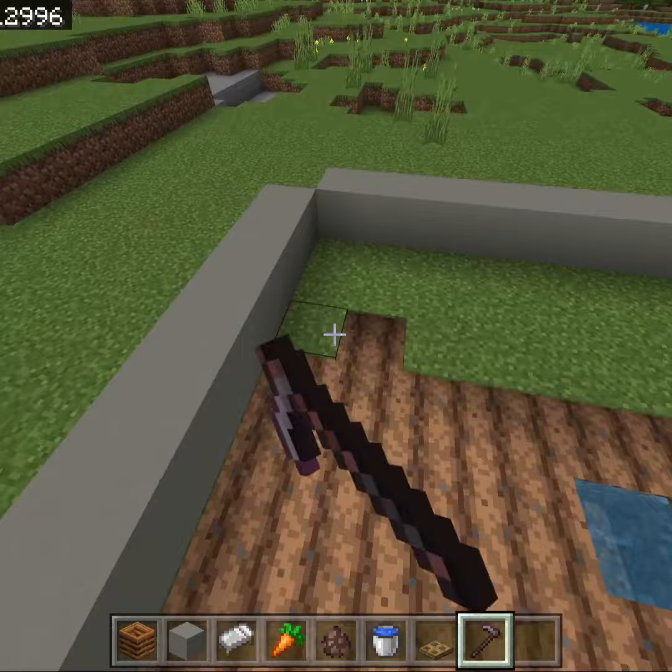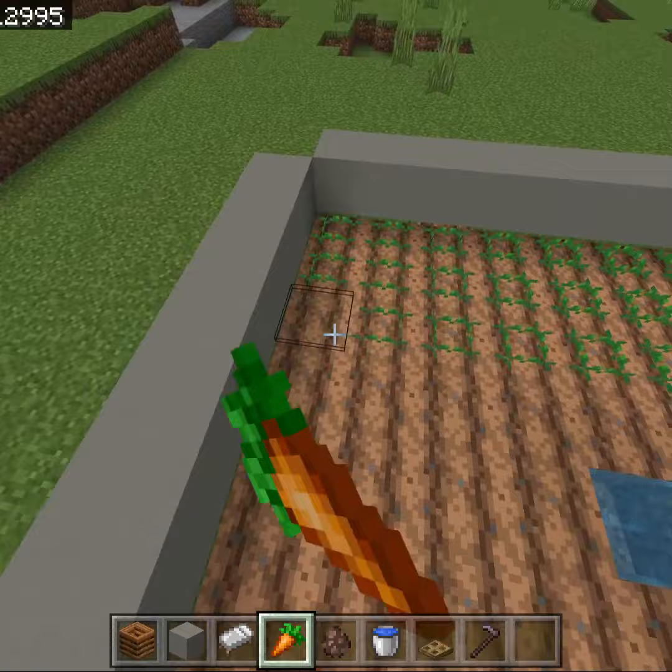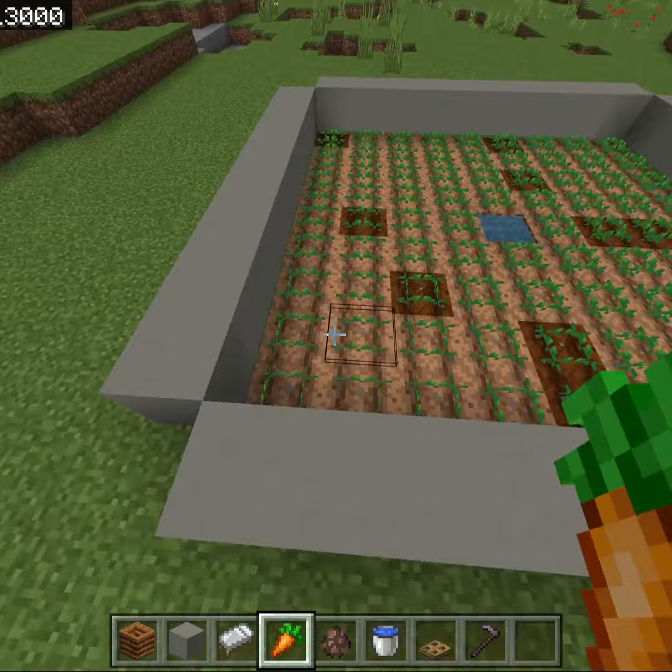In the center place a bucket of water and hoe all of the grass within the square. Then place a layer of either carrots or potatoes on top — it has to be either carrots or potatoes.